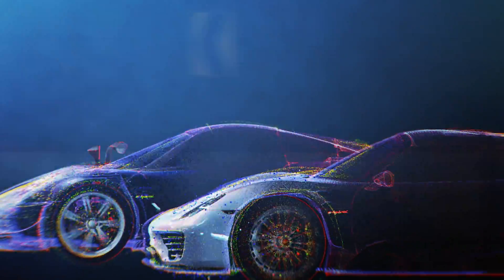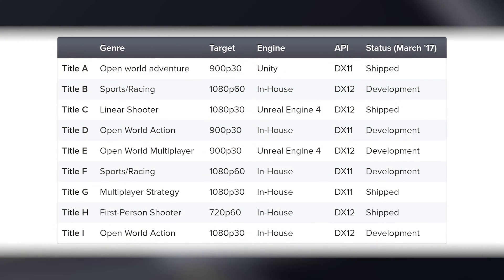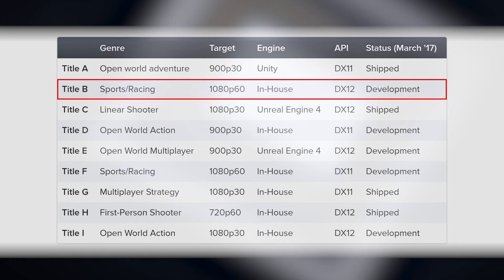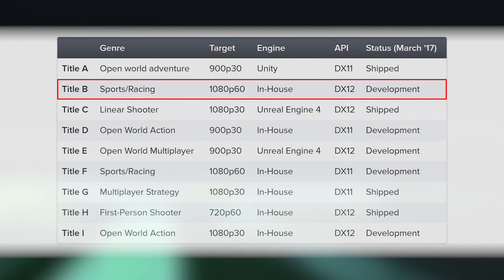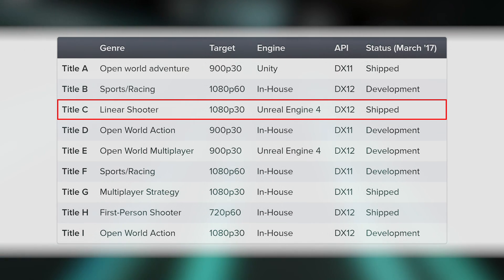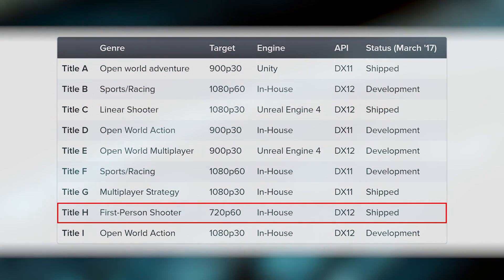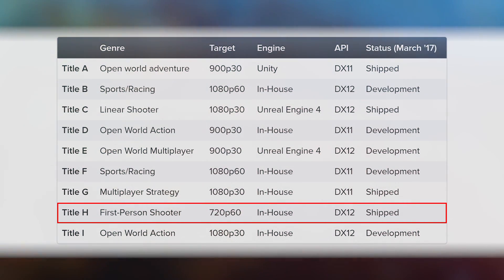Let's talk about the games they benchmarked — nine in total, but no names. Simply the genre, the resolution, the target performance level, engine type, graphics API, and whether the title is out or not. It's not much to go on, but we can make some fairly educated guesses. Title B — there's only one in-development DX12 1080p60 racing game that I'm aware of: Forza Motorsport 7. Similarly, Title C — how many DX12 Unreal Engine 4-based linear shooters are there on Xbox One? Well, one as far as I know: Gears of War 4. And there's only one DX12-based first-person shooter targeting 720p at 60 frames per second on base Xbox One hardware — that'll be Star Wars Battlefront.